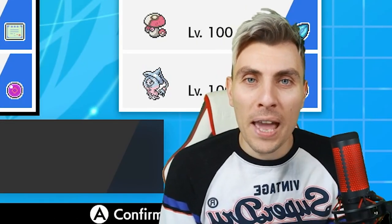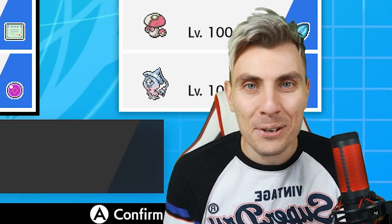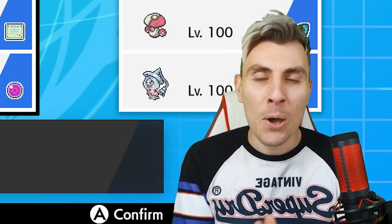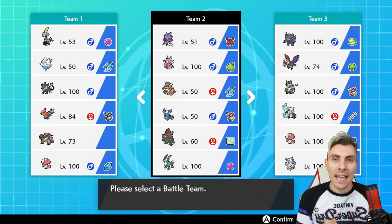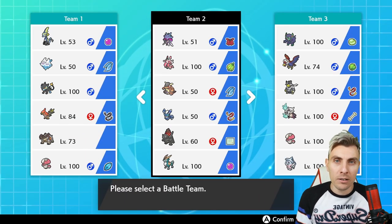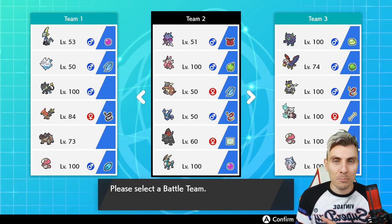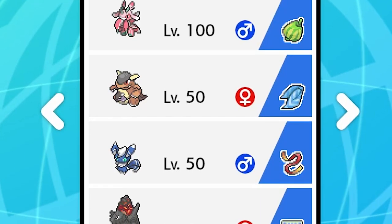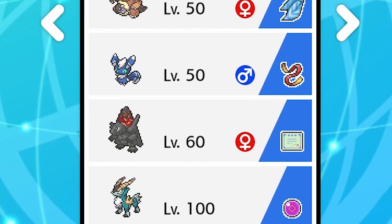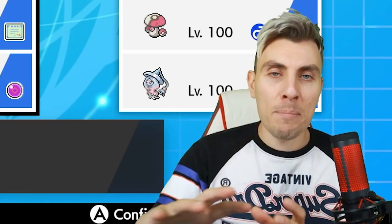Hello friends and welcome back to another episode of our VGC 2020 battle series. My name is Lee, also known as Osiris, and in today's episode we've got a bit of a treat with a very heavy setup-based team built around the ability Contrary. We've got our two Contrary users at the top of the team: Malamar and Lornantis, and then supporting casters — Kangaskhan, Meowstic, G-Max Coalossal, and Cobalion.